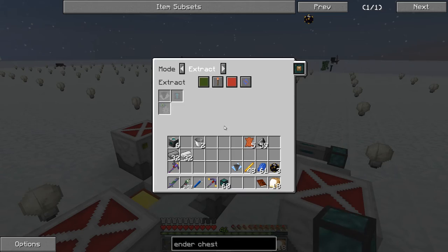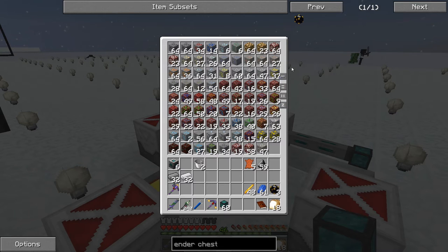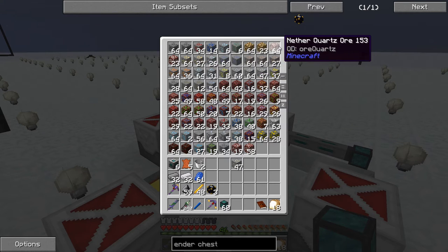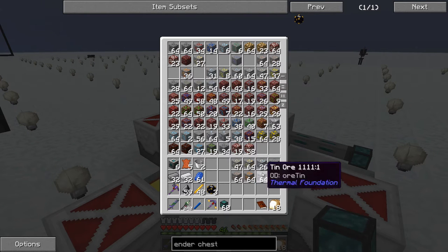We're going to put an advanced filter in here and pick out a bunch of metal things to process. Ferrous, gold, silver, lead, iron, copper, tin, aluminum.